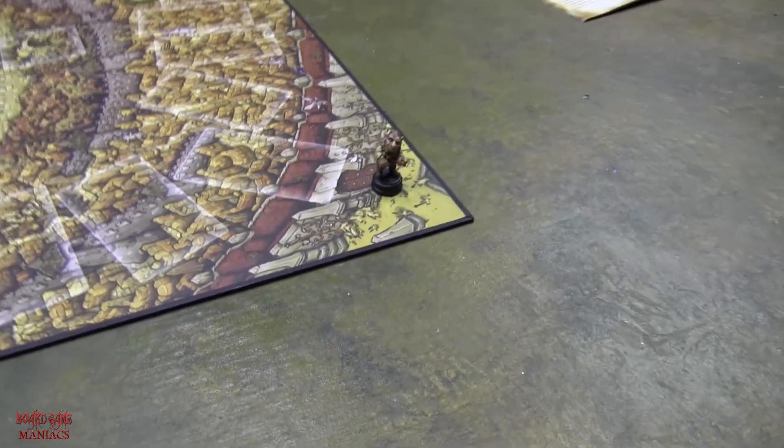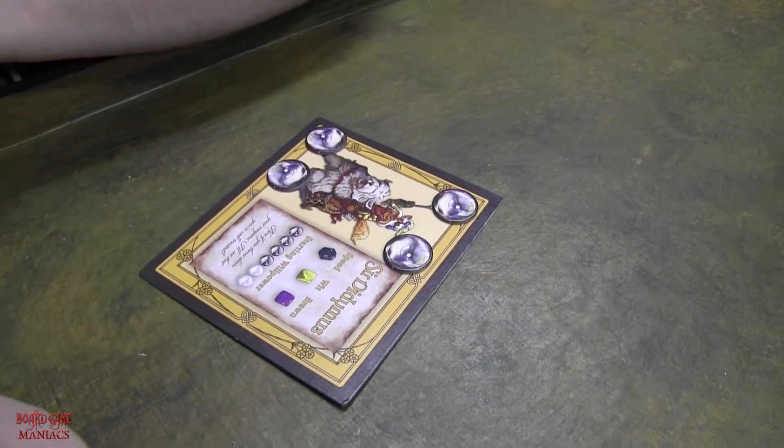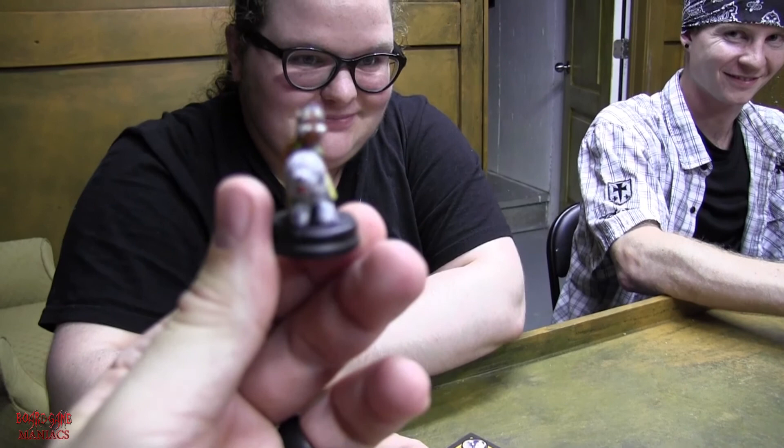We have Katie here. Katie, what character are you playing? Sir Didymus. His speed is a black die, his wit is a yellow die, and his brawn is a purple die. He starts with four willpower. His special ability is Charge: once per game, you can discard this card to roll an extra blue die for a failed brawn test without losing a willpower token — never despair. And his dog's name is Ambrosius.